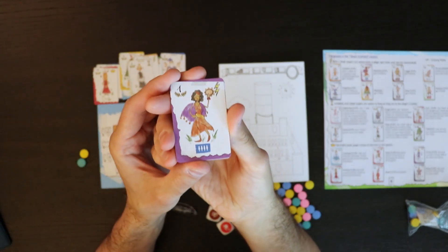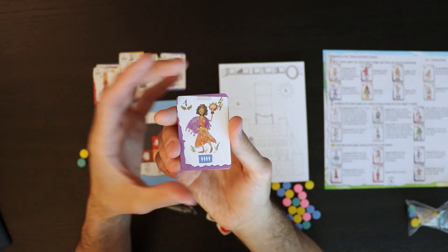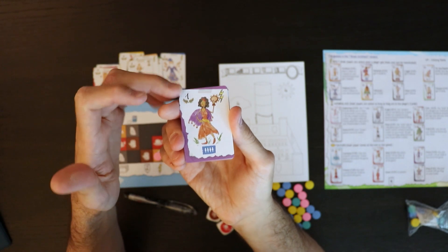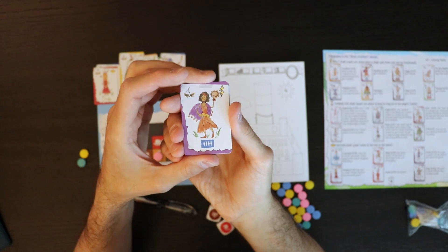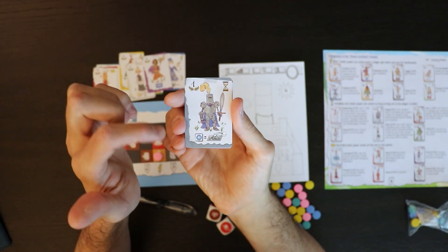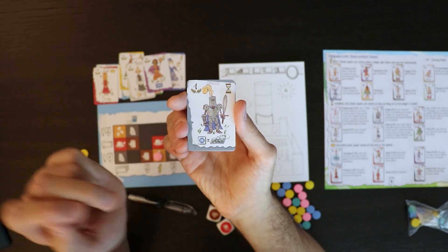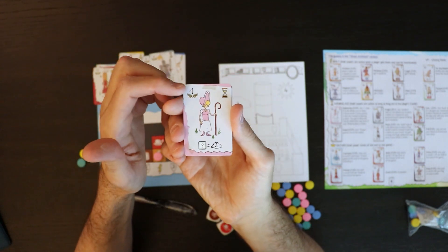Let's look at a few more so you can get a real sense for the variety, which is where the richness comes from. This card is worth one point at the end of the game, but the instant power also lets you fill in four people — that's huge. Here, when the two-person side of the die shows up, you can put a coin token on your board. This one is worth one point and it's always in effect.